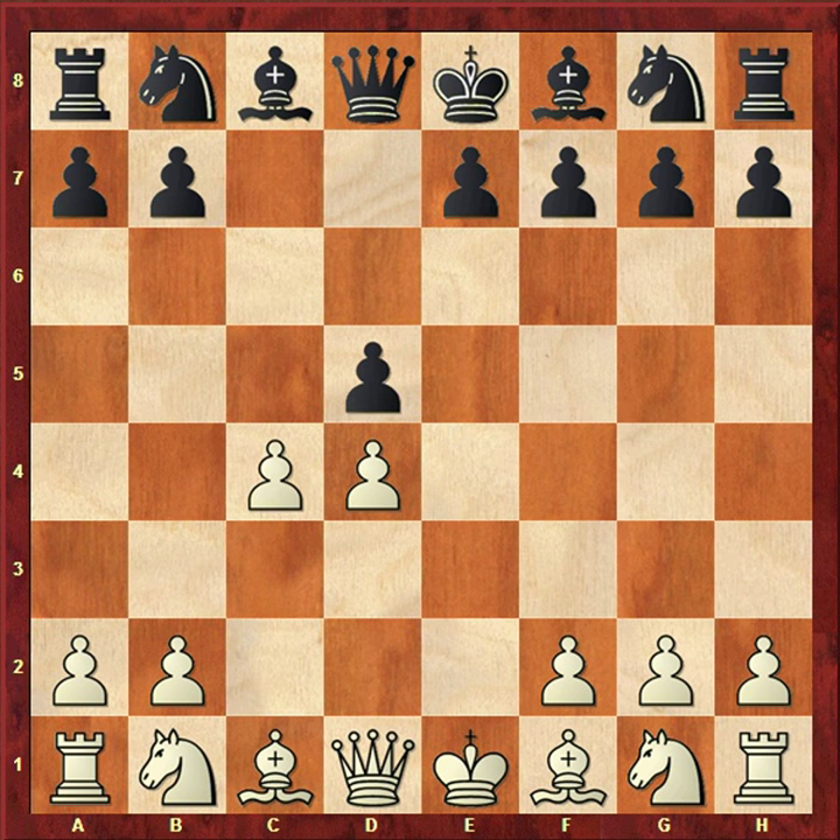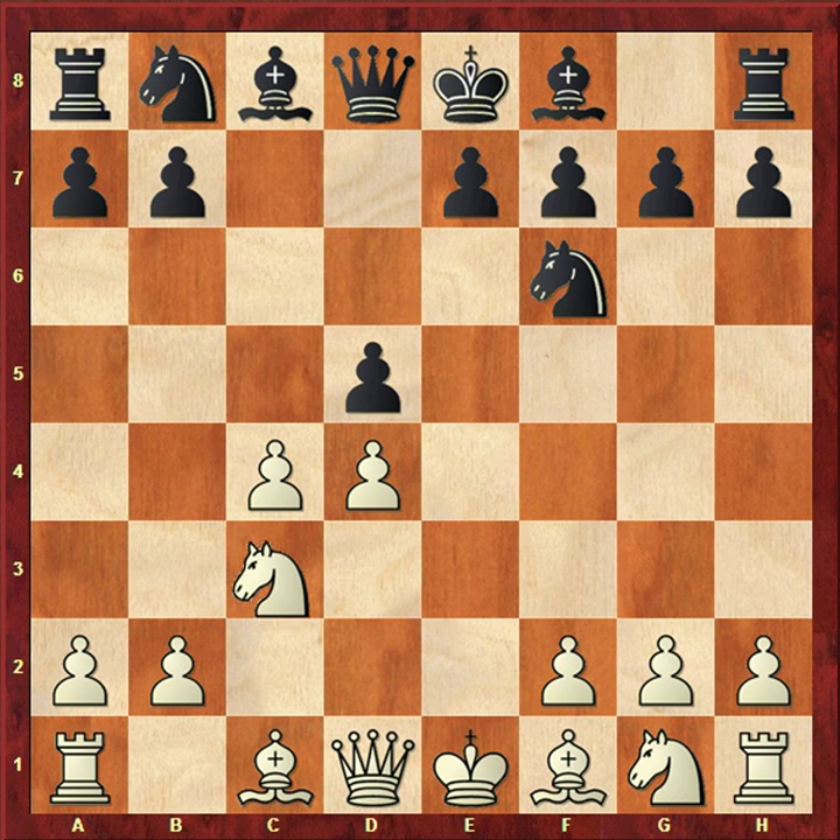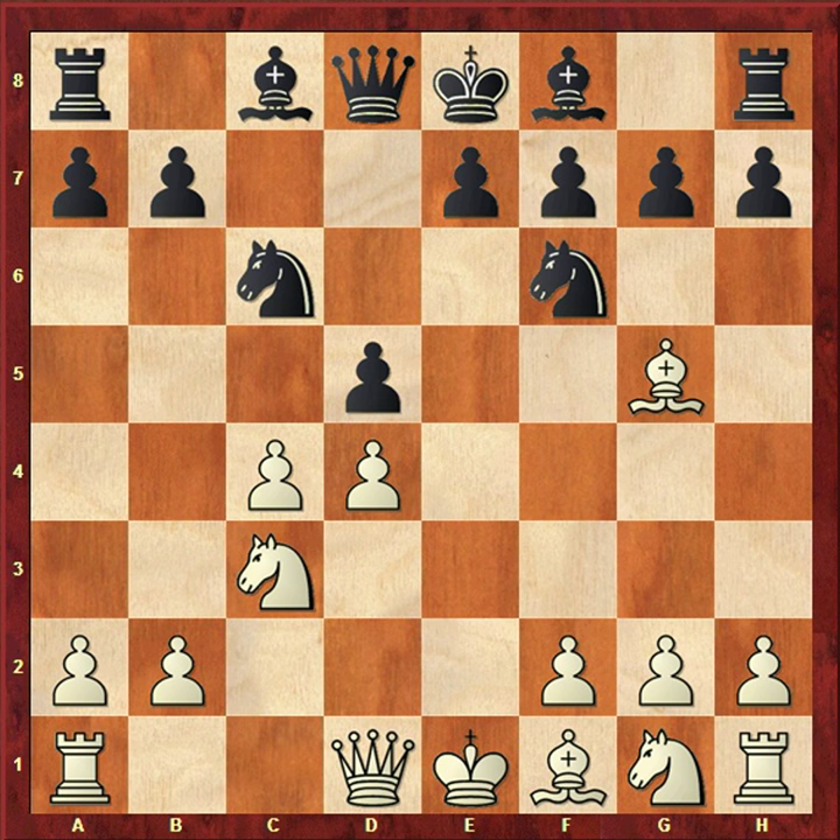The moves were: e4, c6, d4, d5, exd5, cxd5 — it's a Caro-Kann exchange variation — c4, Nf6, Nc3, Bg5, sorry Nc6, Bg5, and e6. We will not discuss the opening in detail because this is an example of queenside pawn majority.